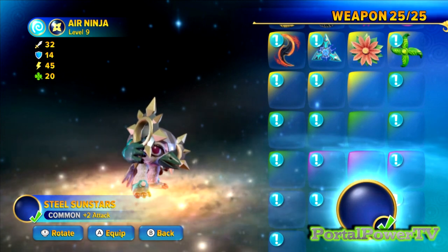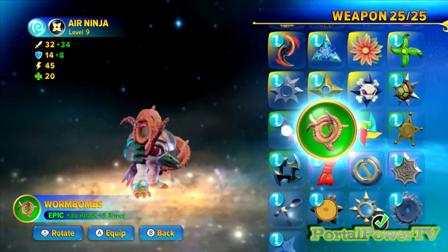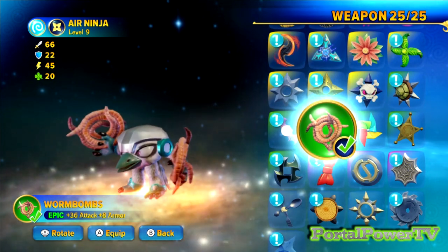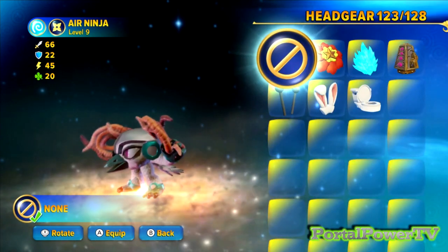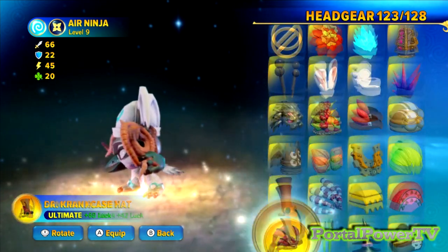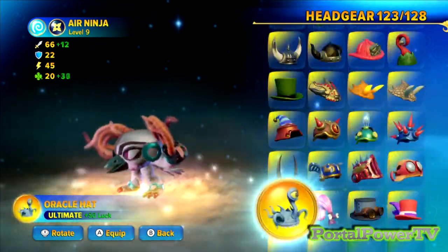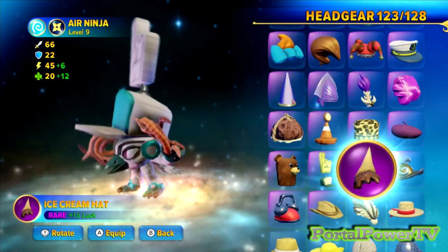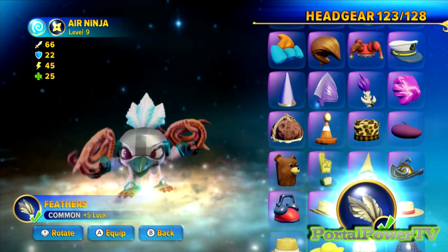Let's see the weapon. Now I chose, because he's a bird, these little worm bombs. Look at those - very nice. I think those are perfect. He's a bird throwing worms. Got it. And then the headgear - there's just some little feathers that stick up. There we go. I like it. Got those.